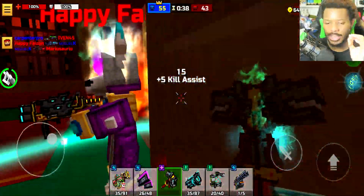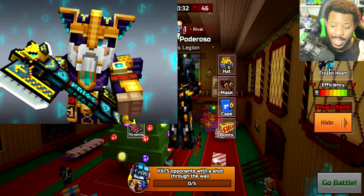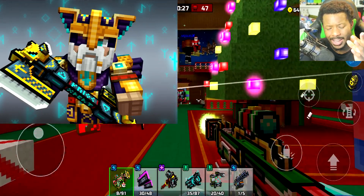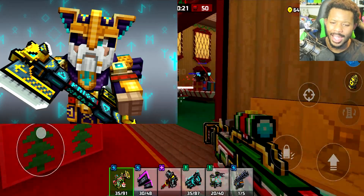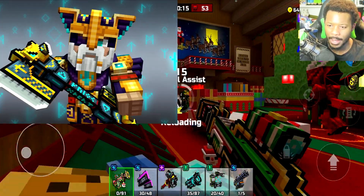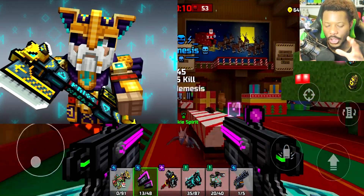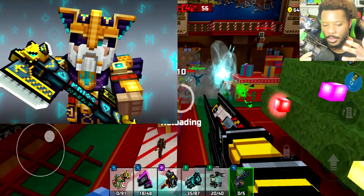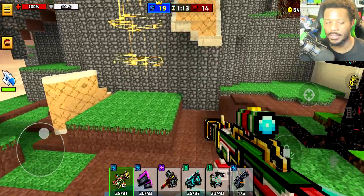Next up we have another picture of someone which looks like a possible new skin and also a new weapon. This could be either a melee or — I don't want to say it's a primary — from the way it looks it almost looks like the Viking Shotgun, but at the same time maybe it's not an actual weapon. I really love the hieroglyphics in this. I think this might probably be one of the best updates coming to Pixel Gun 3D in my personal opinion.